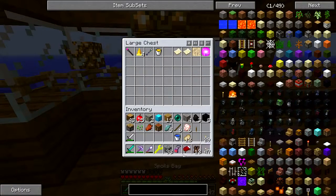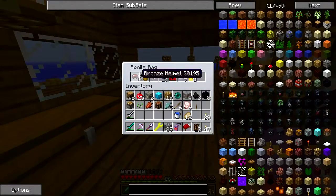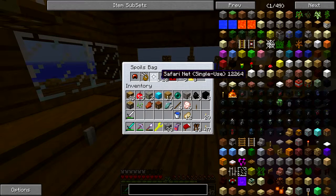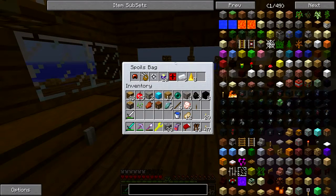Tier two spoils bag. Bronze helmet, a division sigil, stuffed eggplant. What are they saying — are they saying that I'm fat? I put on a few pounds over the holidays and when my foot was hurting, but I don't have to eat eggplant. Give me some bacon! Games trolling me. Safari net, some tin, force gems. This isn't a bad spoils bag here.